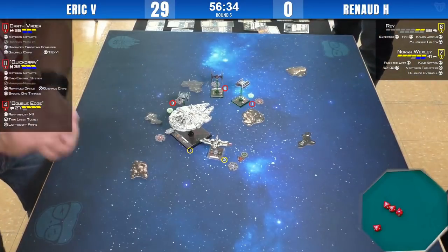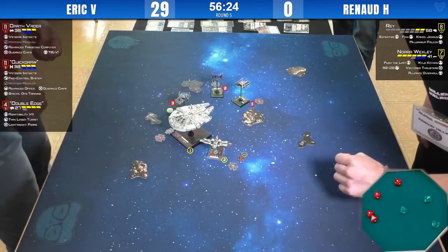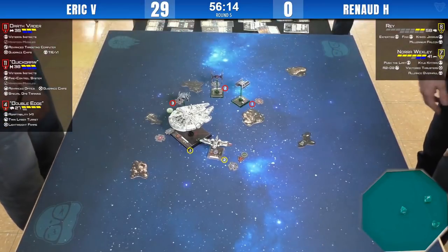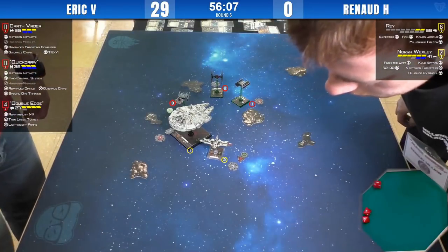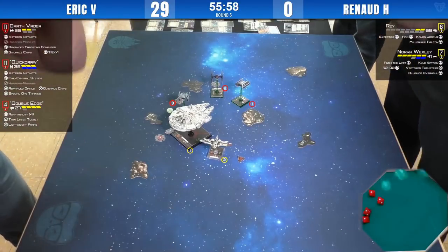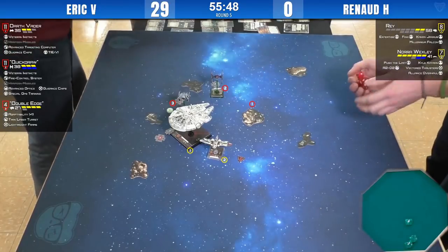Expertise gives three hits and a crit — rolling three dice against Darth Vader. Vader loses his shields and takes a crit. I'm not sure what that damage card was — maybe it's a blue stabilizer. But this is worse — four hits from Nora. He's only evaded one, so I think he's dead. Okay, he's dead.